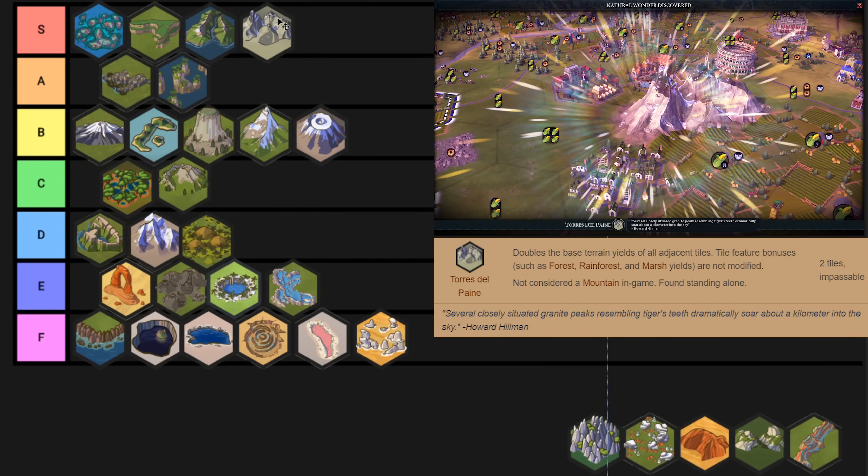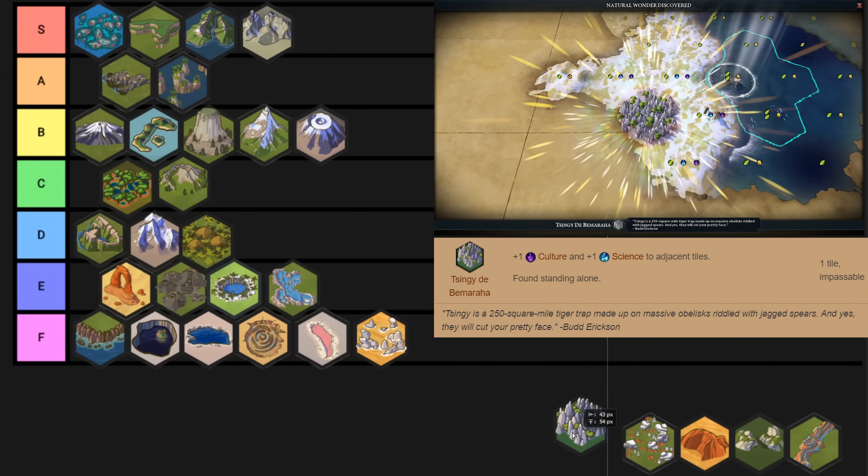Tsingy is another wonder that I have a hard time placing. My problem with Tsingy is that it always spawns on Tundra for me. If Tsingy reliably spawned on non-Tundra tiles it would instantly jump up to A or S tier. But every time I see this wonder it's on a Tundra tile, boosting Tundra tiles, which makes me almost die a little bit inside. So I can't really justify putting it on anything higher than C tier.